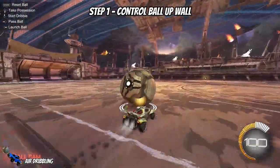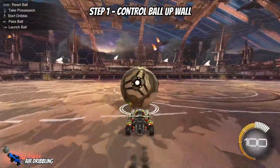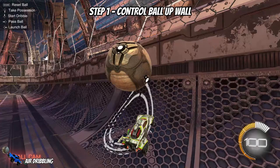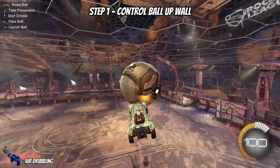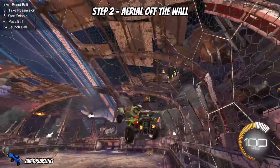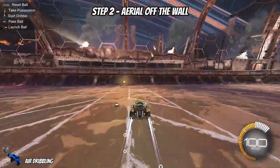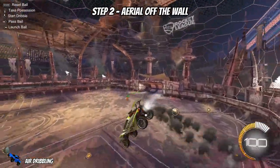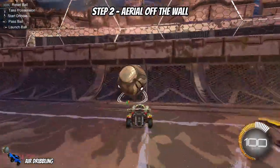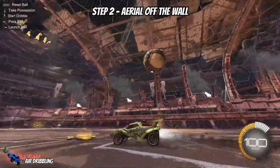You don't want to be boosting the entire way up, causing the ball to hit the ceiling. You also want to create a little bit of distance between you and the ball before hitting it up the wall, so that you can meet the ball again and start the air dribble. Step two is aeriling off the wall. I like to leave the ball, drive up the wall, and practice aeriling and air rolling off the wall — this helps you get in the habit of setting up your car correctly for the air dribble. Next, practice aeriling off the wall with the ball; don't focus on multiple touches, just work on getting the ball and your car off the wall effectively.